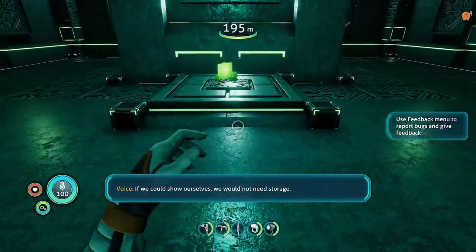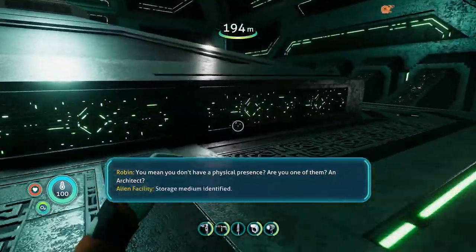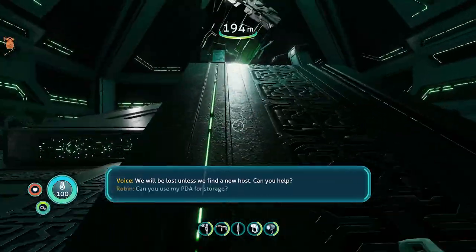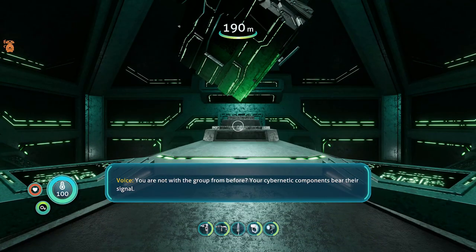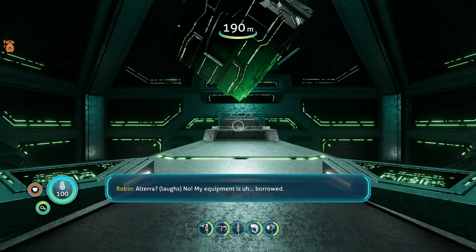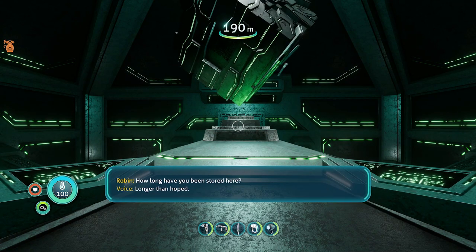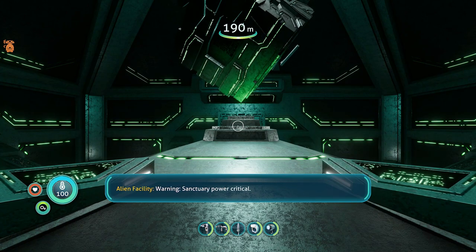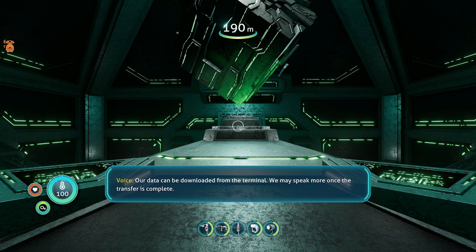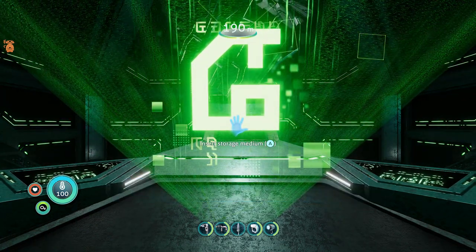This room has a few iron cubes — pick up one of them. We're going to activate the terminal over here but we have to wait for the dialogue to stop. Go up this ramp and stand there until the dialogue is done — eventually a green prompt will come up and we can insert the storage memory. The achievement will actually pop in-game here as long as we only use Teleport and not the other commands.